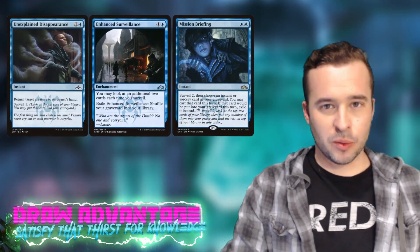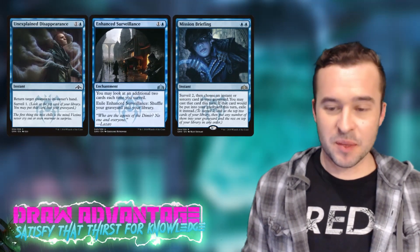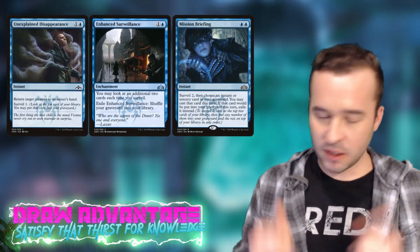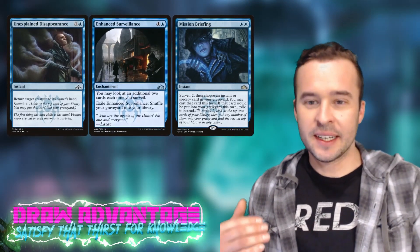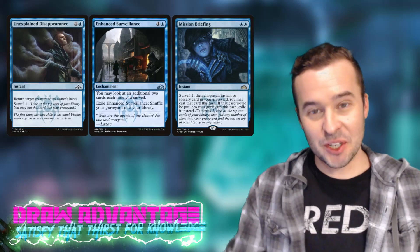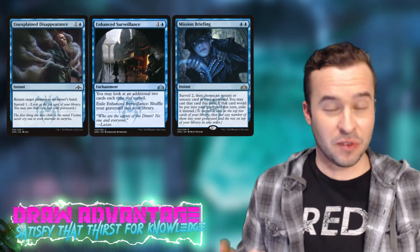Sensei's Divining Top and Long-Term Plans also let you manipulate the top of your library and keep card advantage flowing, setting up end-of-turn card draws. For card advantage, surveil works beautifully here. Tempo cards like Unexplained Disappearance and Mission Briefing let you do what you normally want to do and get that extra surveil tag along. You can run Enhanced Surveillance if you go super heavy on surveil for extra value as you go for the Hakka-Alrund line of play.